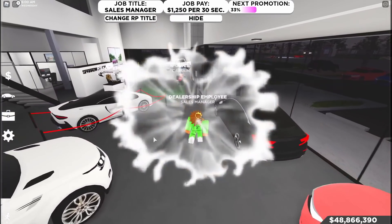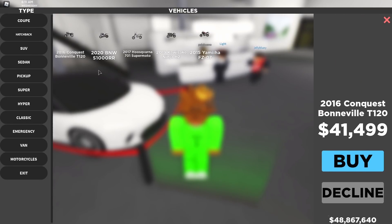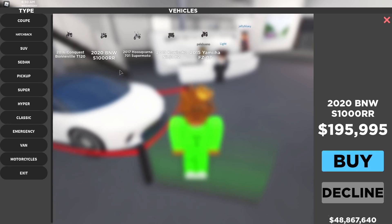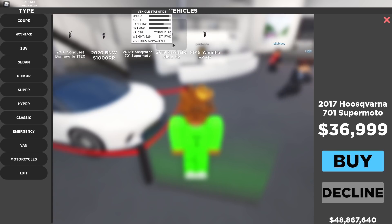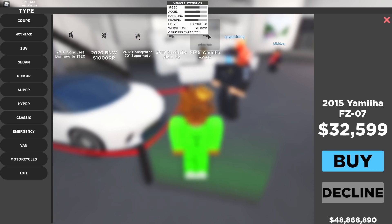All right, let's check out these motorcycles. We got the 2016 Conquest Bonneville T120 for $41,000. Then we got the 2020 BMW S1000RR - oh my gosh - $195K, I'm getting that. The 2017 Husqvarna 701 Supermoto for $36,000. Then the 2019 Kawasaki Ninja H2 for $229,000. And the 2015 Yamaha FZ07 for $32,000.